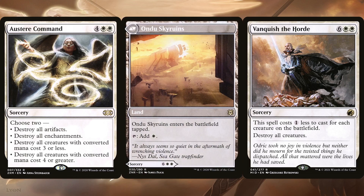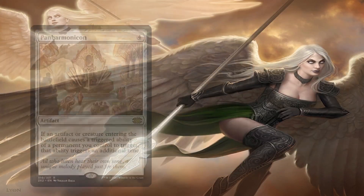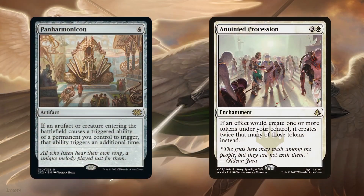These mass blink and reanimate spells become even more busted if we're also controlling Panharmonicon and Anointed Procession. Granted, these are obviously not blinking effects, but they're so synergistic that I might as well cover them now. Panharmonicon is absolutely busted in this deck, and Anointed Procession helps double those ETB triggers by doubling the tokens Preston creates, as well as the other token generators in the deck.